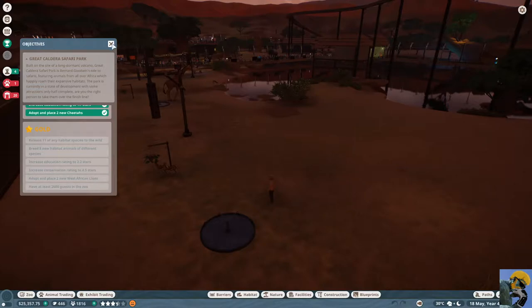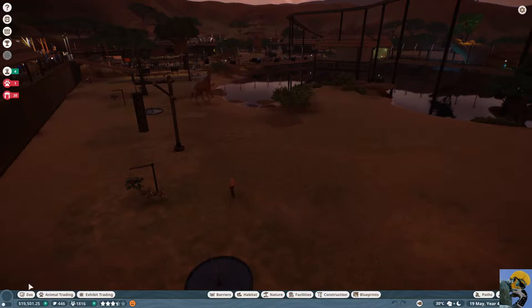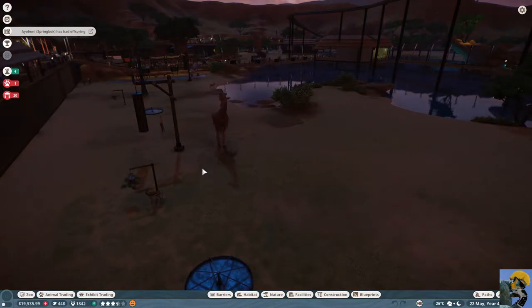2,600 guests — that's going to be tough, but we can get there. Now we need to release four habitat species into the wild. We can do that. Let's go to our zoo and then go to our animals and see which ones can be released.